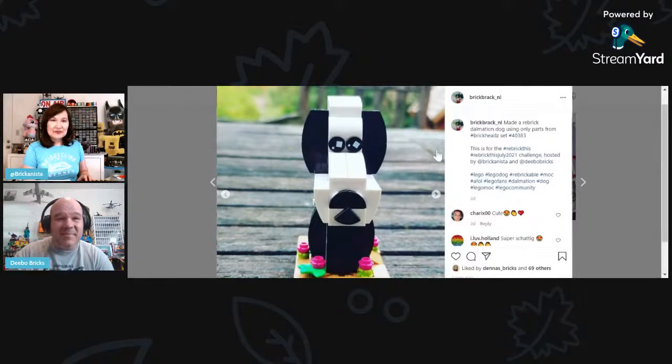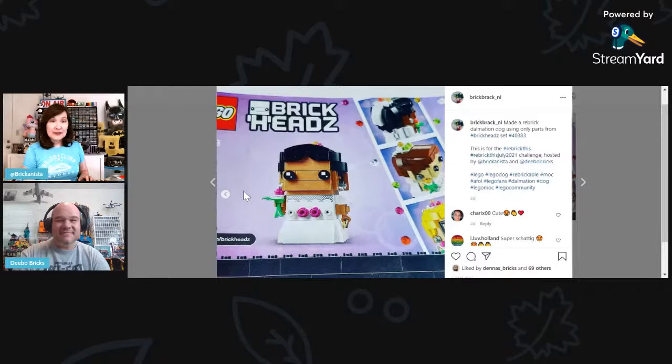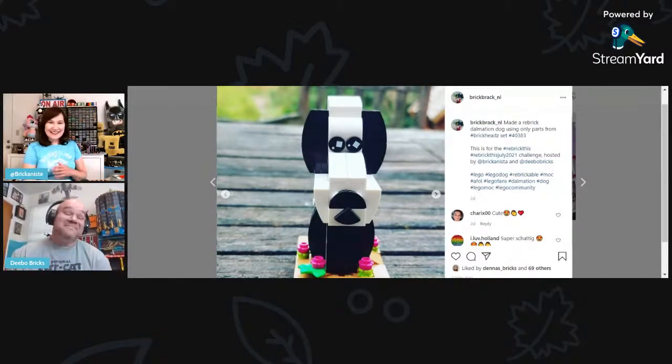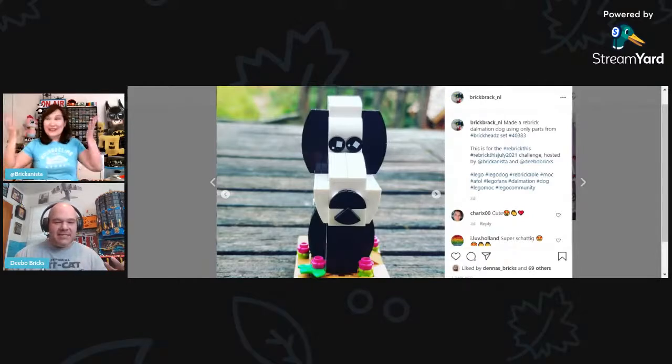Very well done and the base is so nice — it makes it look like a solid piece. This was from the Bride set. Going back — Snoopy is actually a beagle, right? And the other thing that came to mind was panda colors. Last night after getting everything sorted and put away, I was looking at the pictures thinking: why did I not try to build a panda? The obvious build just escaped us.